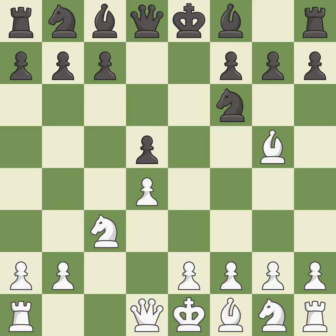Bg5 develops the bishop and pins the knight on f6. The knight cannot move without losing the queen, which immobilizes the opponent's knight by pinning it to the king. The bishop is ready to be developed to an active square. This is the last book move.